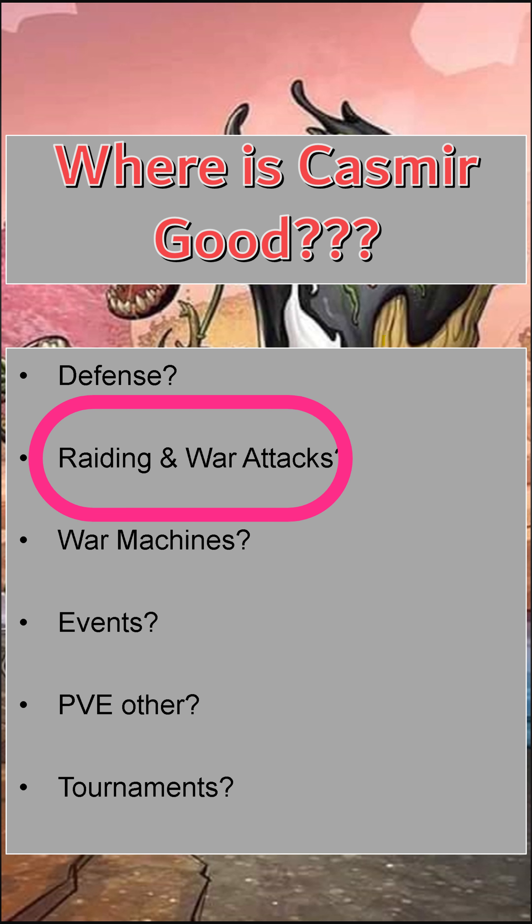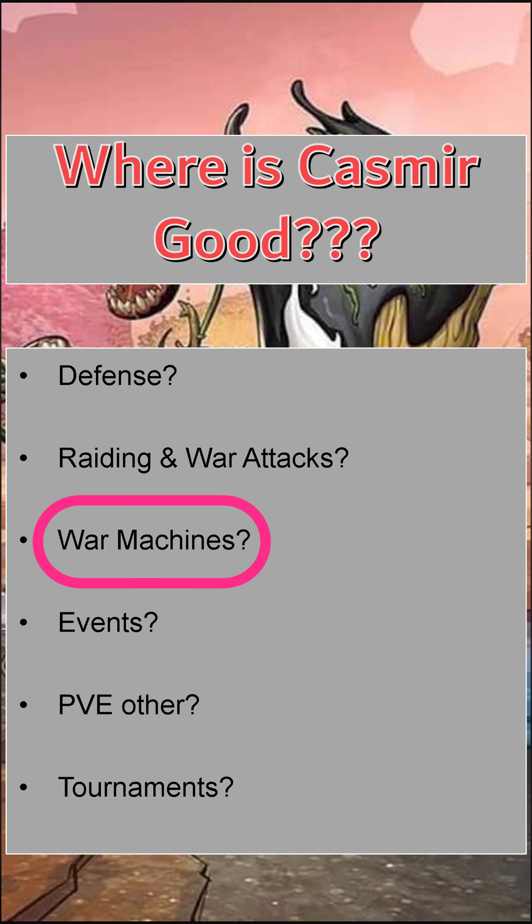In raid and war attacks, this is very much where Kazmir shines most. Support heroes are key to good attacks — you need a balance of damage and support heroes to keep your damage dealers alive. Sir Kazmir is a great support hero in attack teams, particularly paired with a secondary healer like Wyatt, Jacosta, or Jargle — giving you both direct healing and armor compounding together for even greater effective healing.